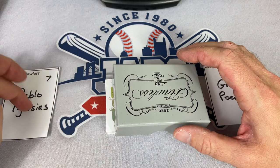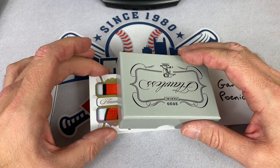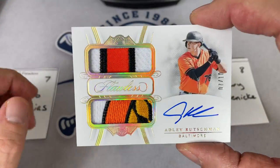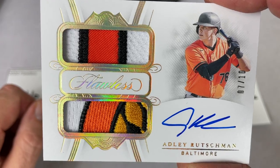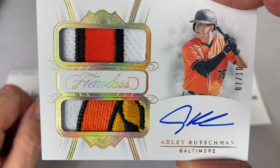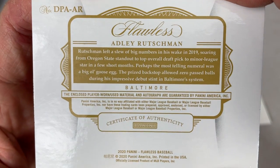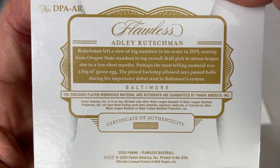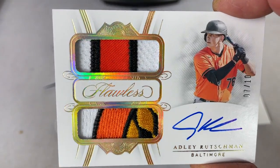Card number seven for Pablo. Pablo, you've got yourself a nice one — number one overall draft pick in the draft last year. It's an Adley Rutschman out of ten. That's a beautiful looking card right there. Adley Rutschman on-card auto — number one overall by the Baltimore Orioles and in all of Major League Baseball in the 2019 draft. Very great card right there, out of ten. Pablo, congratulations on that nice one.